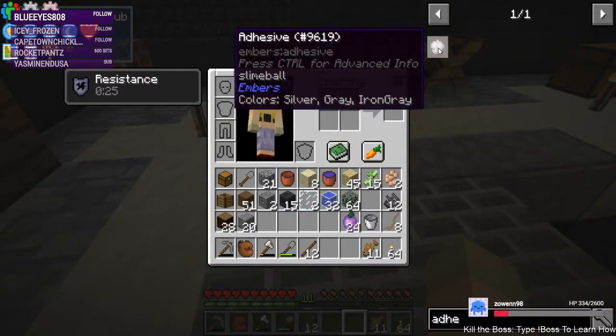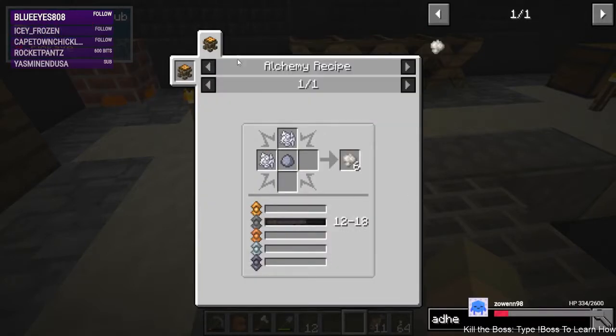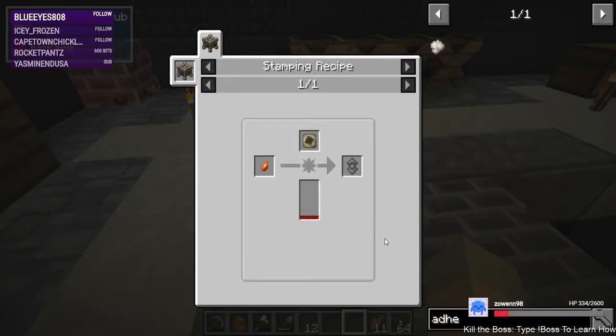Not ready for embers — it's embers alchemy — so we're not here yet. It's not a complicated recipe when we do get there; looks like it's iron, iron, iron — it's got an iron.